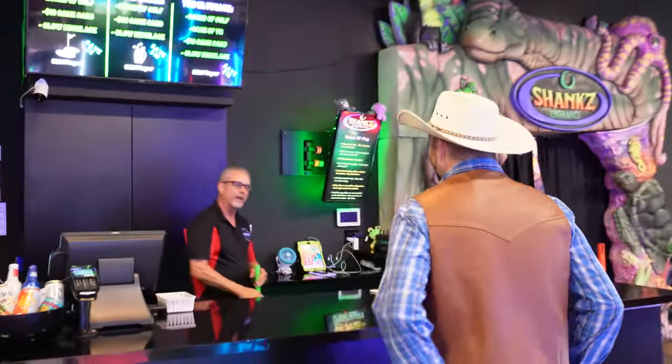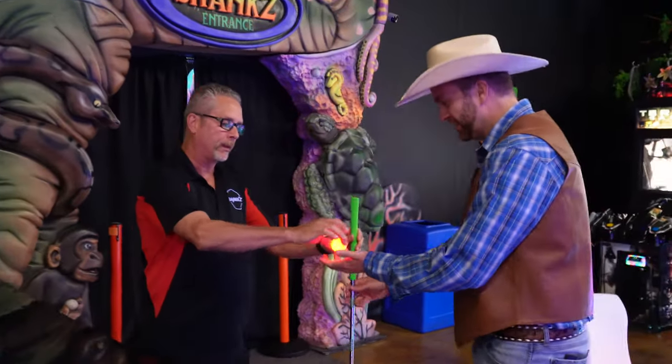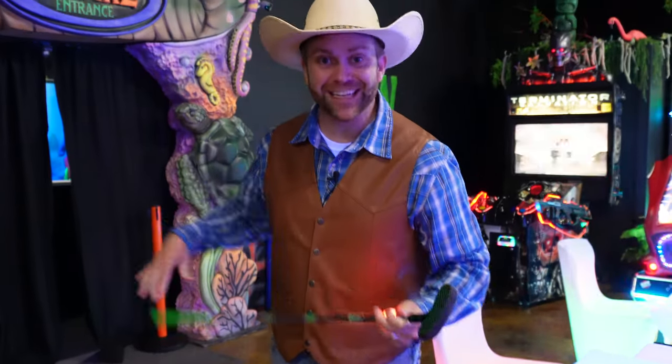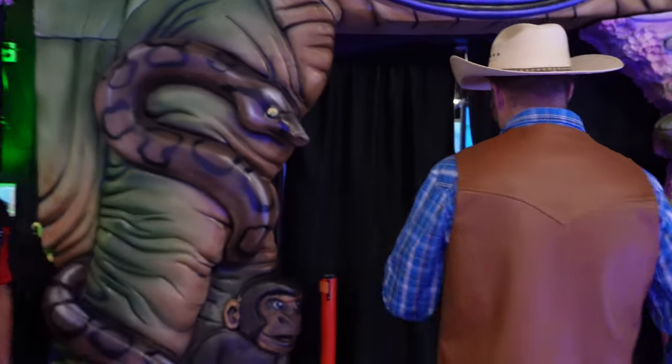Hey, how's it going? Good, Cowboy Jack, how are you doing? I'm doing amazing. Is it already time for my tee time? Your tee time is right now — we've got a light up ball for you and a putter. Guys, check out that light up golf ball, that is so cool. Wow, and this putter looks really fun. Let's get in there and play some golf. Alright, I'm gonna go in here and see how many hole-in-ones we can get. Sounds good, have fun.